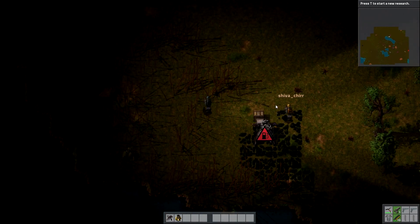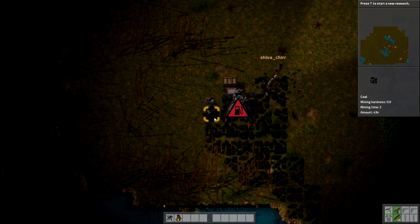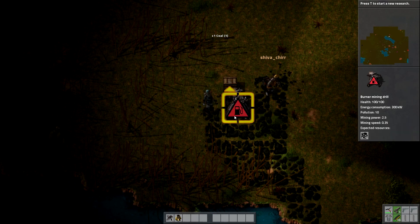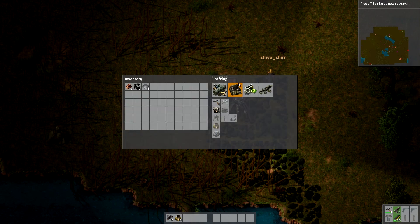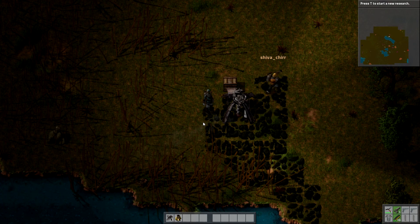Me and Shiva jumped into a multiplayer match of Factorio. Did you make yourself a pickaxe, Shiva? You should make yourself a pickaxe before you do that. It's on the second one there. I made two by mistake.